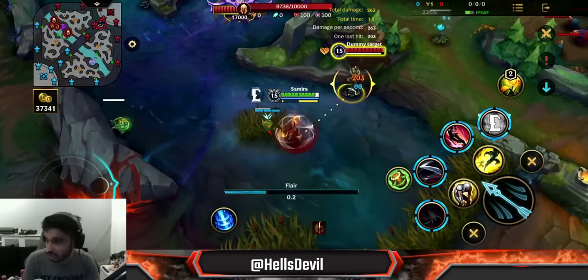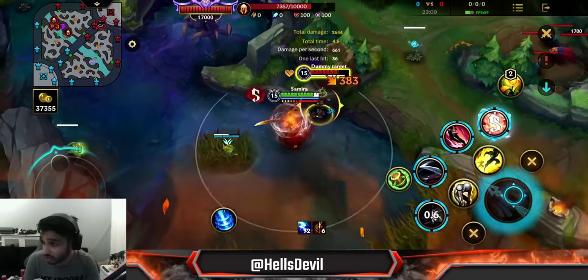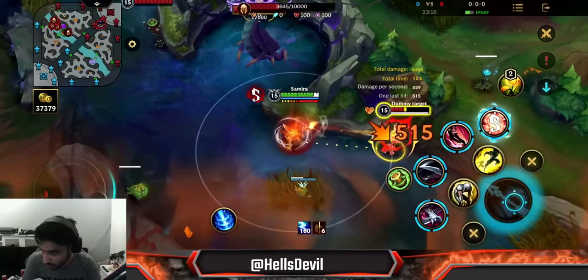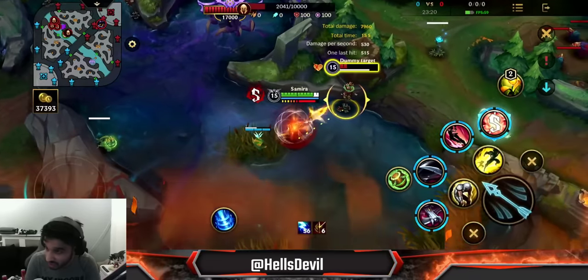So why do you want to get those letters? Every time you go up a letter, you get 3.5% bonus movement speed, so you become much faster. As you can see, you're noticeably quicker, which is very helpful for multiple reasons. Samira has very low range, so you want to be fast so you can kite the enemy.